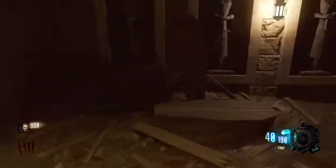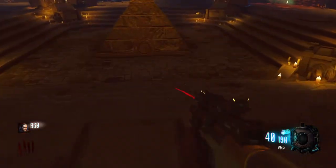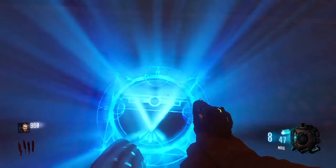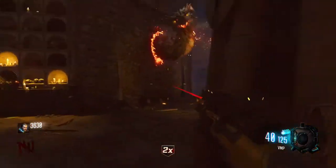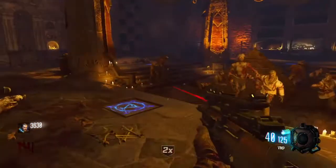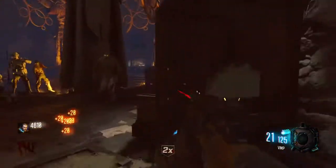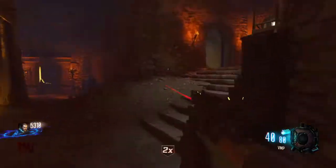Save a couple of zombies during that round and carry them downstairs to the main room where the pyramid is, and feed the last dragon. You have to feed these dragons slowly because they take a while to consume each zombie. After the last dragon finishes eating each zombie, go to the tombstone and the Wrath of the Ancients will be ready.